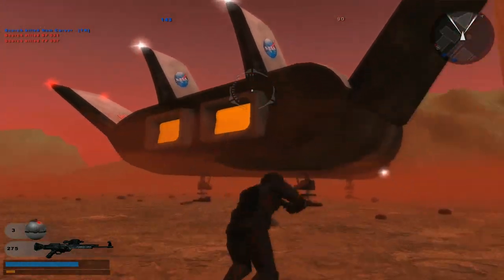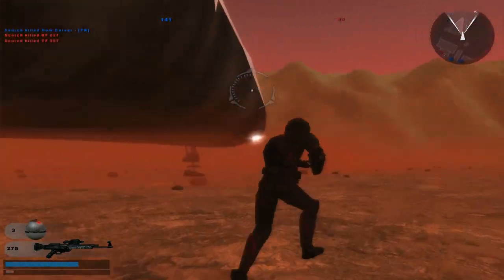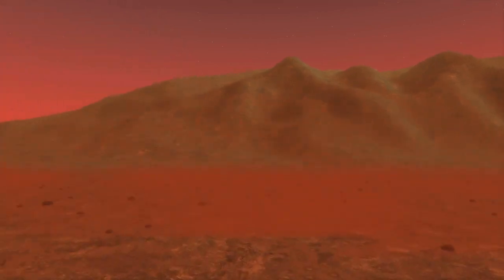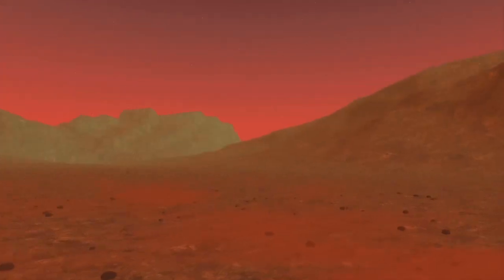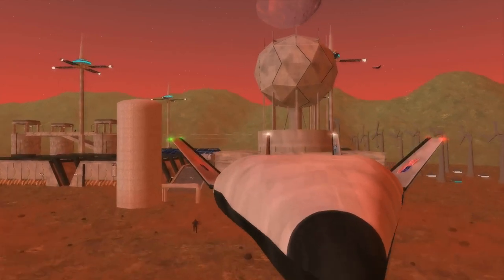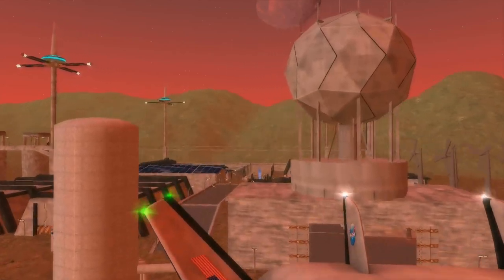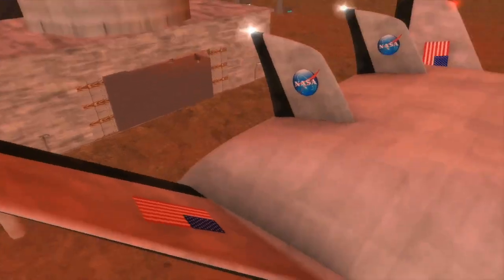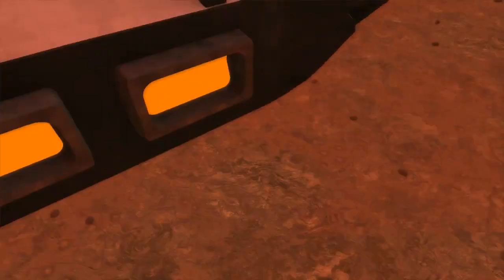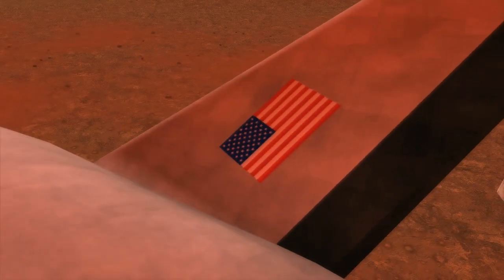Dude, look at that NASA spaceship — that looks honestly amazing! Let's just look at that thing. I think that's a shuttle — I forget the name of the shuttle, but it looks freaking amazing. They even have the American flag in there, that's honestly amazing, and the NASA logo too.